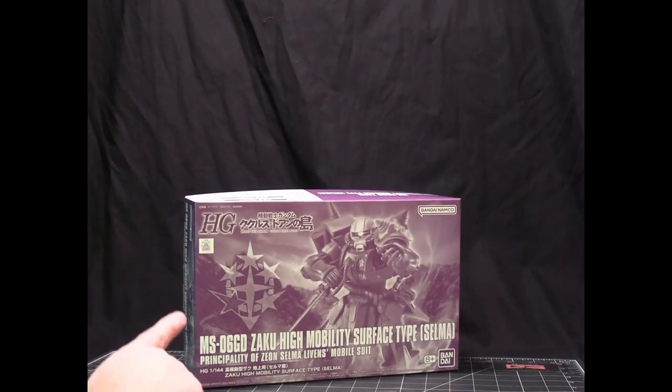This here is a mobile suit used by an elite force of Zaku pilots, similar to the Black Tristars, but these are called the Southern Cross. There are five of them, and it looks like Bandai will be coming out with all five because they've already released three.